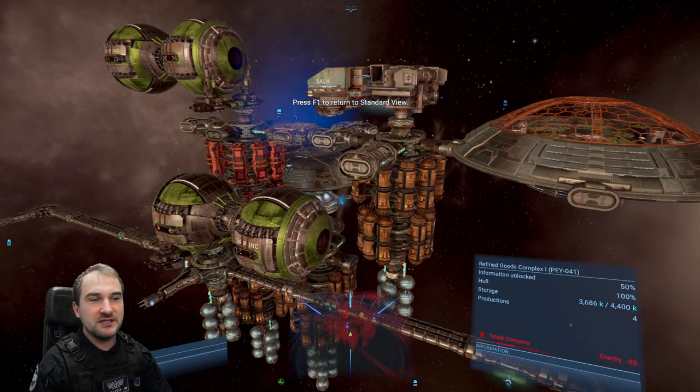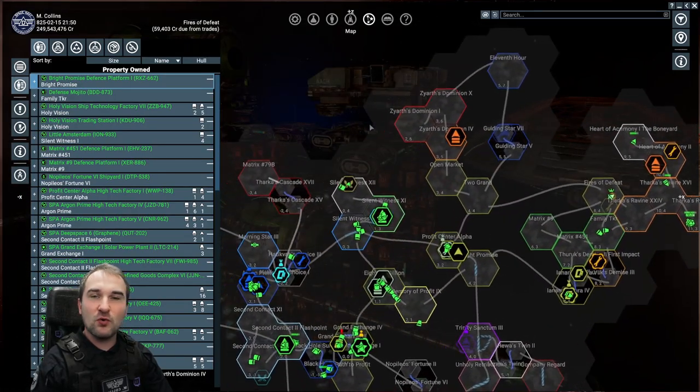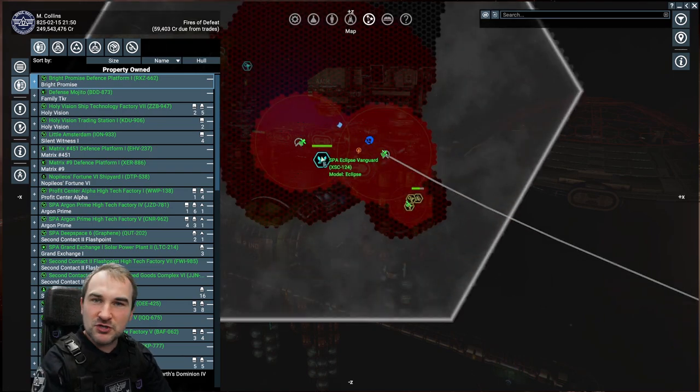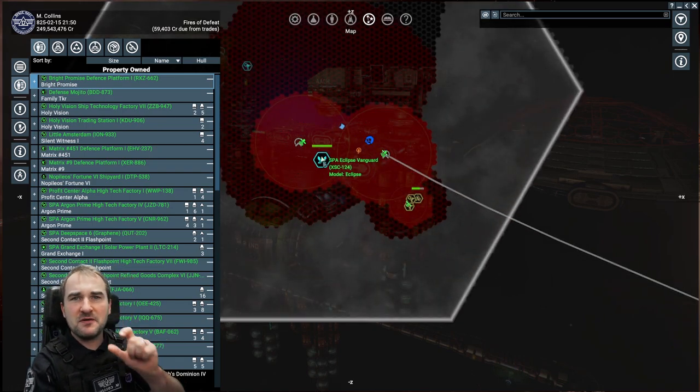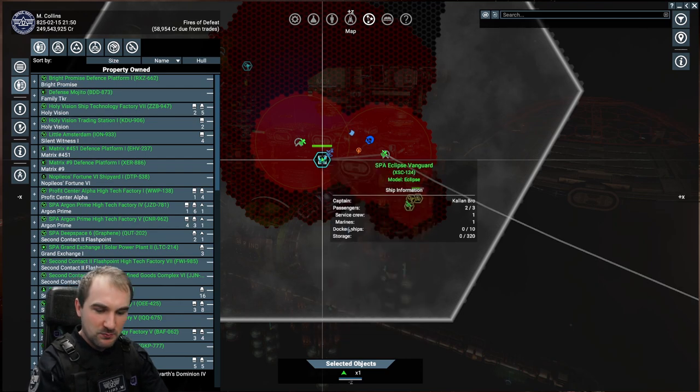I will tell you really quick how you can get the spacesuit bombs or other stuff from free ports or from pirate bases. Basically, place one of your ships — build a very, very small ship. It doesn't need to have anything because it will stay docked at the stations, and then you can teleport to that ship.